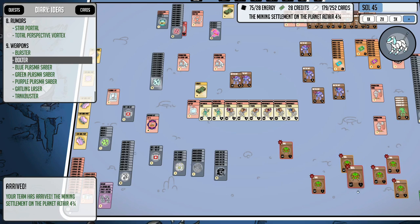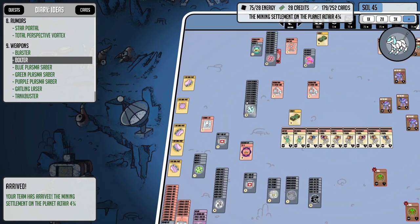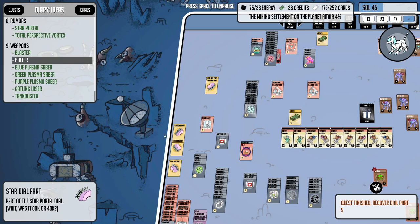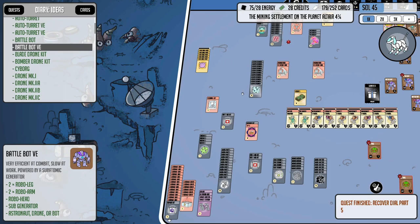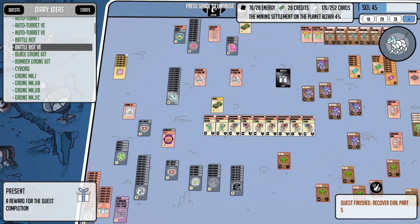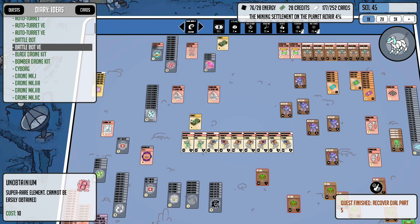We now have a complete set of star dial parts — pretty impressive! There's the centerpiece. Your team has arrived. Let's see if we assemble these right away — yes, there it goes. While this is assembling, looks like someone just attacked us but we also got a booster pack for it. We got one piece of unobtainium — nice!